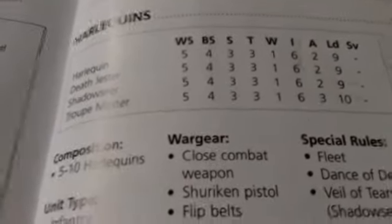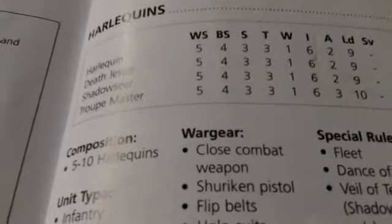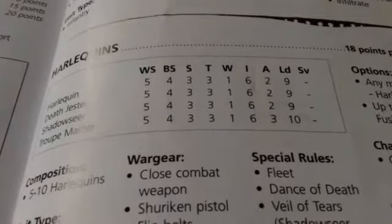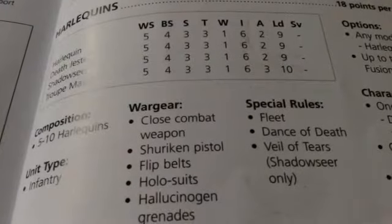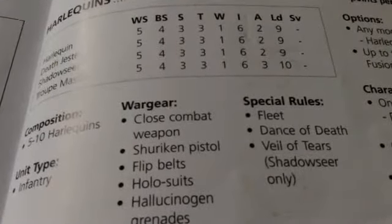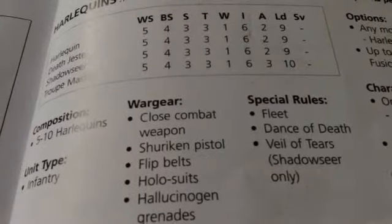Then you have the Harlequins. These guys appear in both the Eldar and Dark Eldar Codex — there's a lot in the background about why. They are Weapon Skill 5, BS 4, Strength 3, Toughness 3, 1 Wound, Initiative 6, 2 Attacks, Leadership 9, and no armour. They have Holo Suits giving a 5 plus Invulnerable, and Flip Belts to ignore difficult terrain.